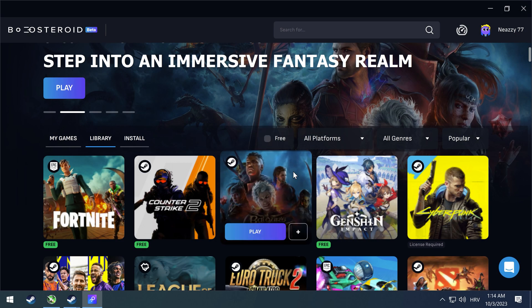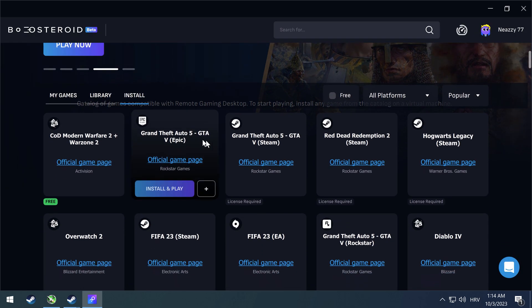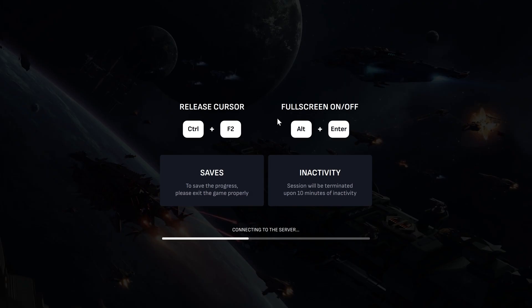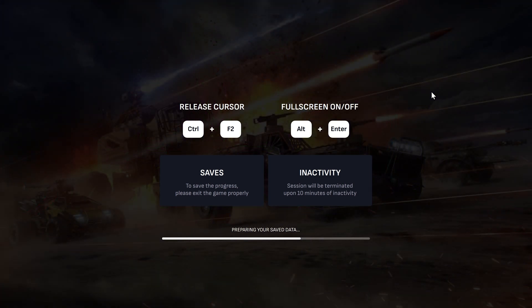It's very simple — let me show you. After signing into your Boosteroid account and purchasing your Boosteroid subscription, all you have to do is choose the game you want to play from the list of video games and click play. The installation process is easy and optimized to be very fast, so it won't take a lot of additional time. Please note that you can only install games from the list of free games or your already owned games that are available on Boosteroid.